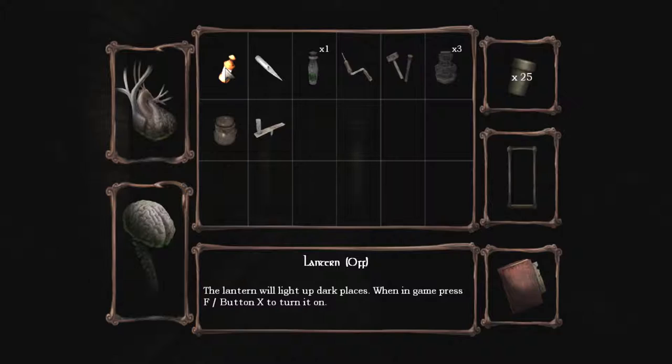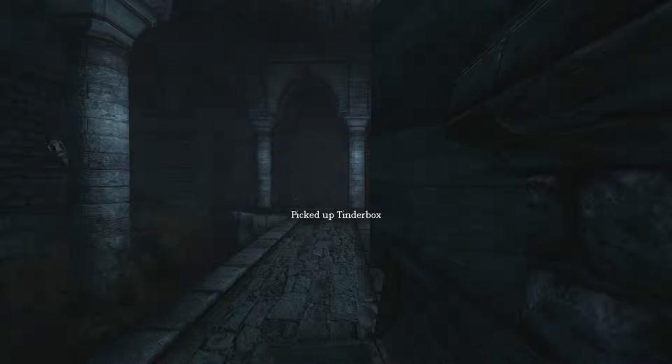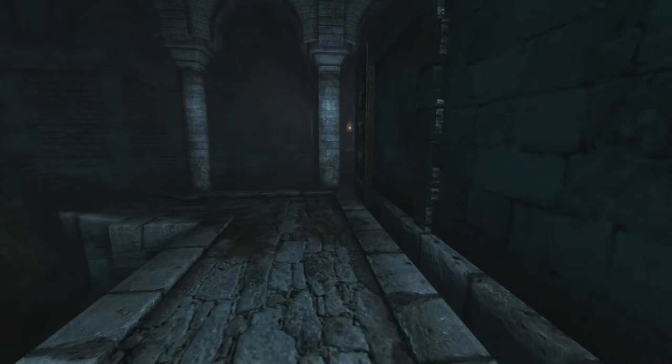What is my oil situation? I've got nothing in the lantern — just a ball hair. But I've got three oil jars. As always, I'm going to try to be conservative with that.